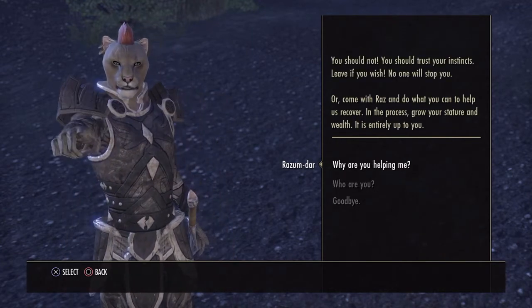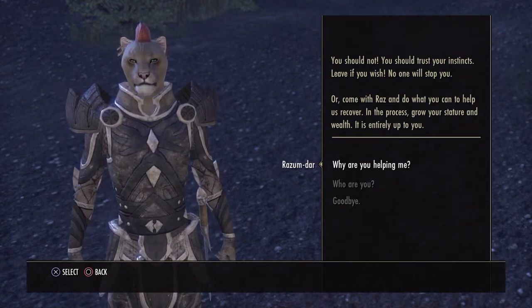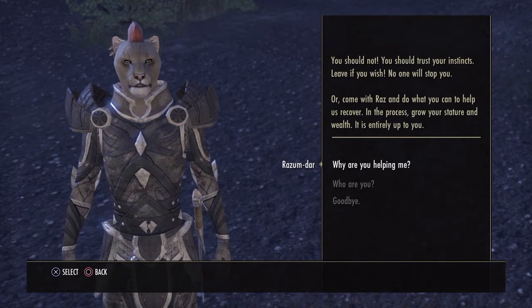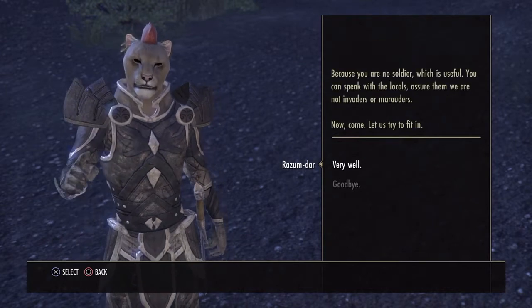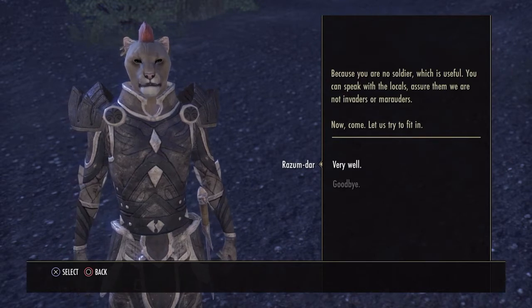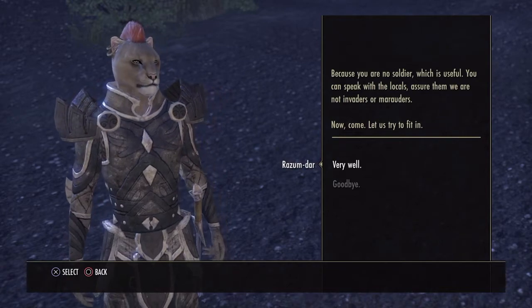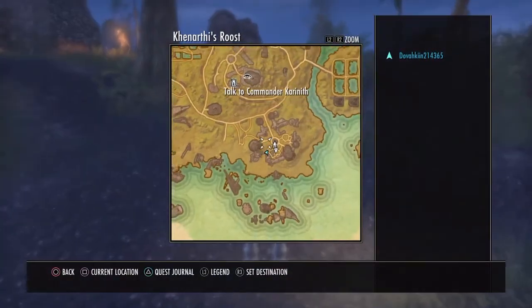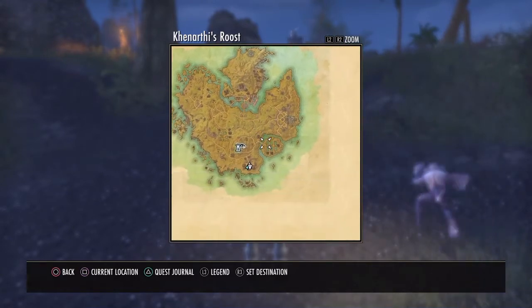So why should I trust you? Why are you helping me? Because you are no soldier, which is useful. You can speak with the locals, assure them we are not invaders. Now come, let us proceed. So I guess we just... Right then. Hopefully there's a blacksmith here, but I'm not seeing one. This is a big place for a starting area.